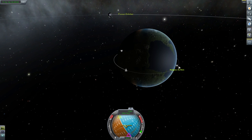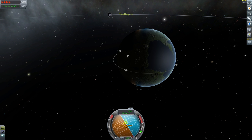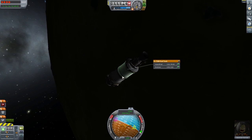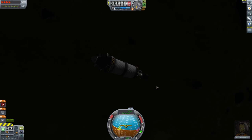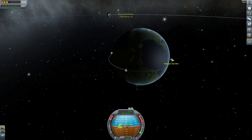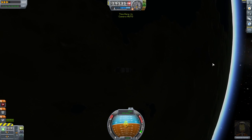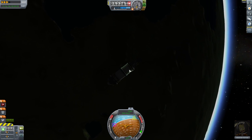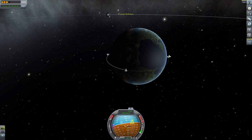Jeb has managed to get our periapsis down quite a bit to 45k, which is now 43k — it's going down quite rapidly. I think we ought to be able to de-orbit now. I'm going to try and save the swivel and the fuel tanks, even though we have a decoupler here. If we can hold onto them, they'll help with friction and increase our profile to make sure we slow down enough to survive.